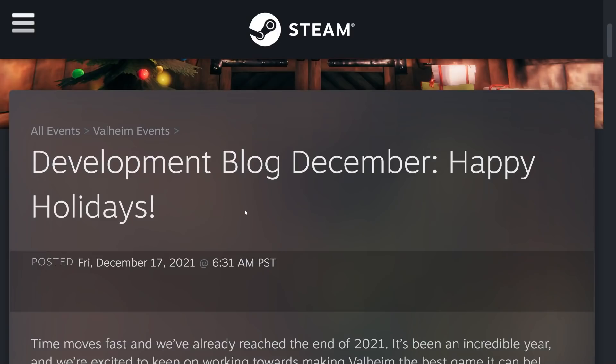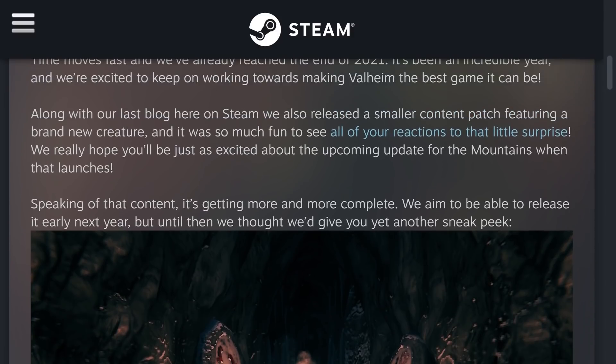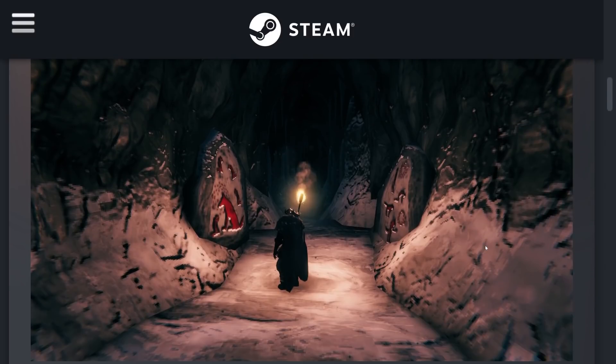Hey everybody, Valheim released some development blog news today. Time moves fast and we've already reached the end of 2021. It's been an incredible year and we're excited to keep on working towards making Valheim the best game it can be. They talked about the swamp update, but they also say it's getting more and more complete — they aim to release it early next year, but until then they'd give us yet another sneak peek.